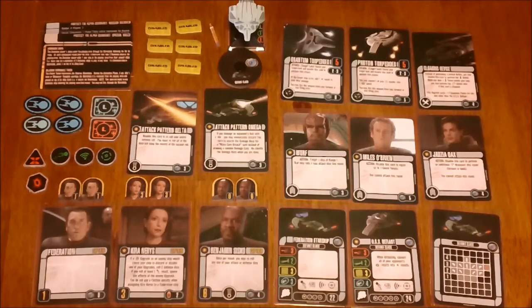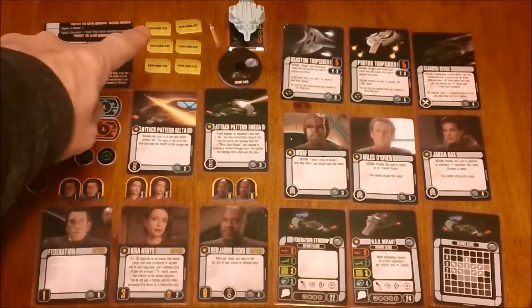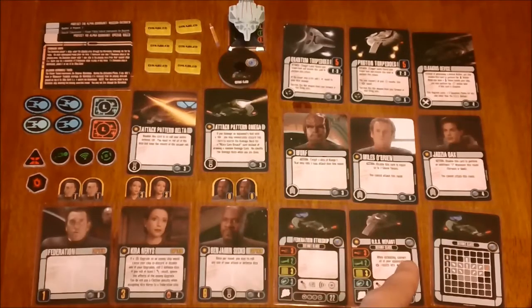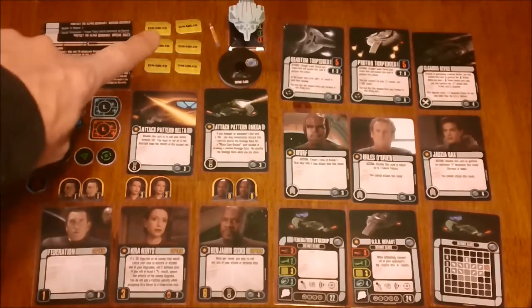Token-wise, you've got your four shields, target lock L, battle stations, scan, evasive maneuver, critical hit, and auxiliary power tokens. There's a ton of disabled tokens: one for the cloaking device, one for each of the torpedoes, one for Dax, and one for Attack Pattern Delta.